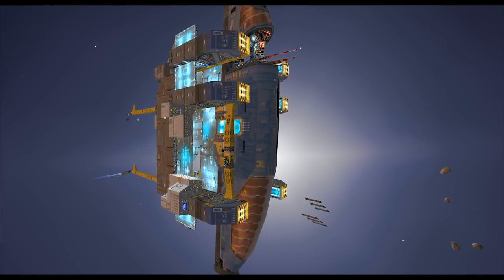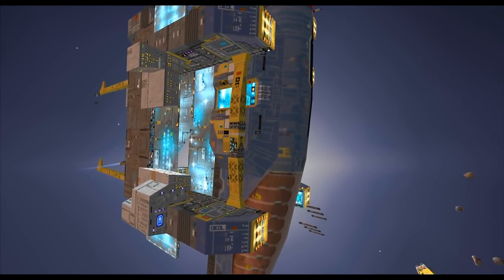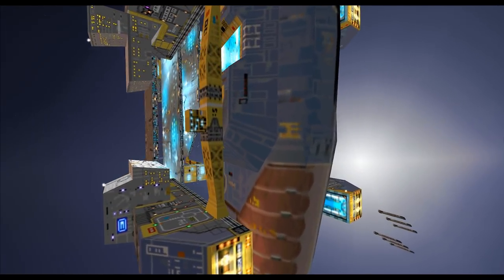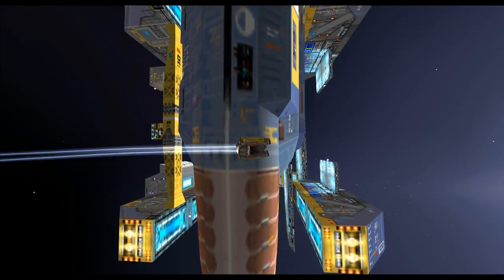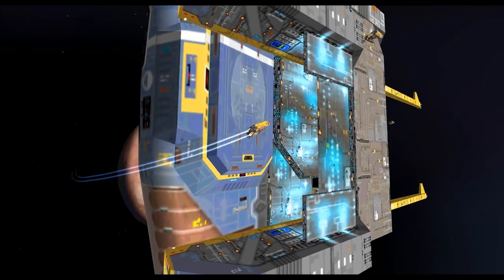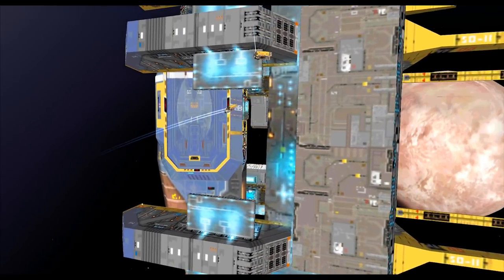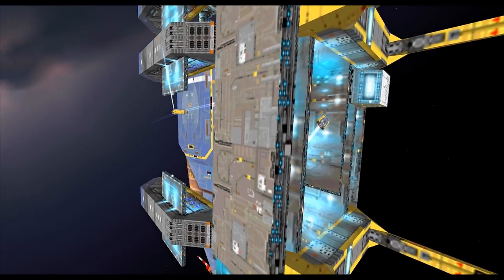All stations green. You got it. Base 8-9-10 sealed. Scaffoldex A-B-C secure. All systems green. What a beautiful sight.